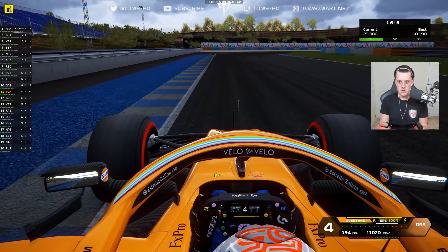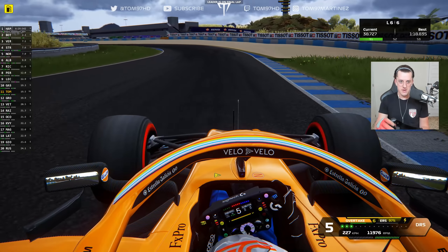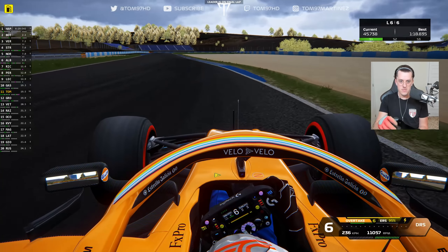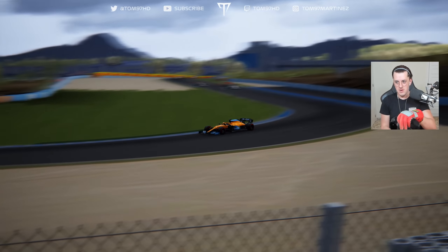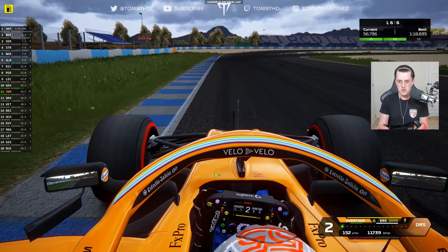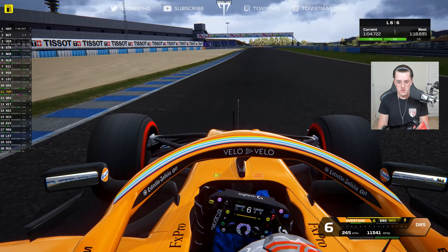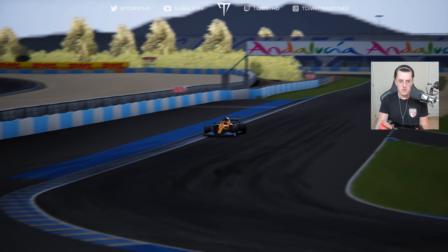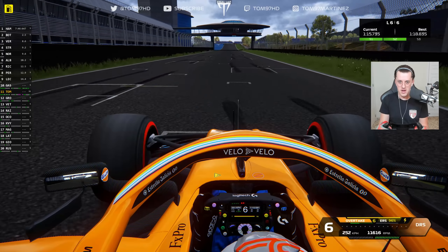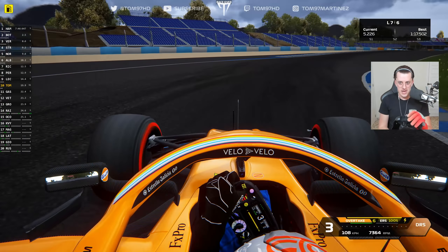We're through — happy days! Cleaning it out to the end of the race, pushing to find all the lap time we possibly can in this final lap, trying different lines to see how the car drives around here. On the limit, carrying more speed through the corners. The race leaders are starting to cross the line — Hamilton wins it ahead of Bottas and Verstappen. Final corner — we finally get the apex right and a clean exit. Across the line — personal best 1:17.5! We score a point — happy days, I'll take that!